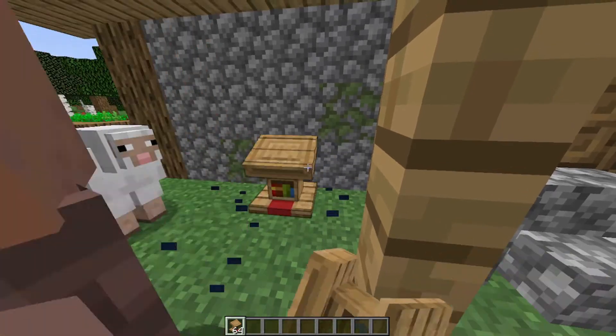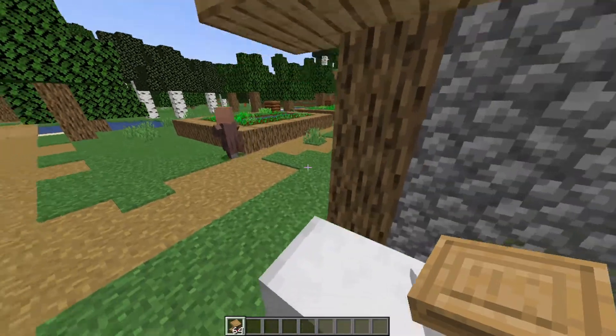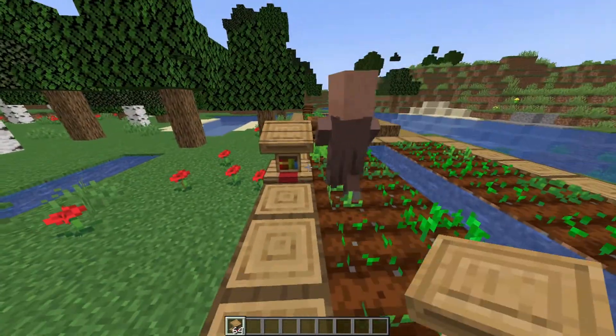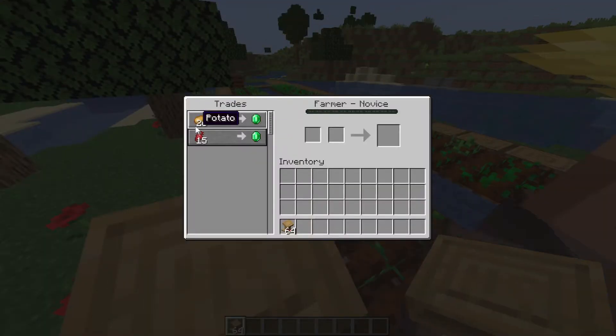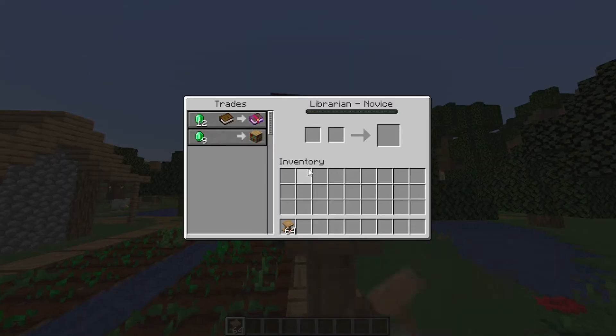We break it and we're going to place a new job for it. Dude, please come back. He's not taking the farmer job — okay, fine. And I'll now remove his job again. And now we have a librarian.